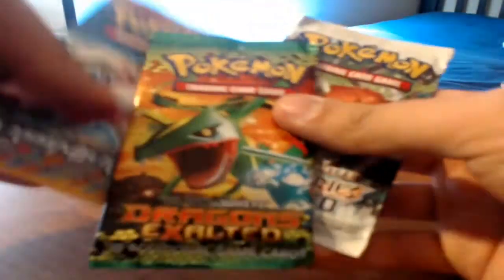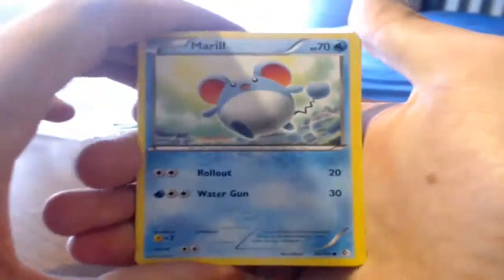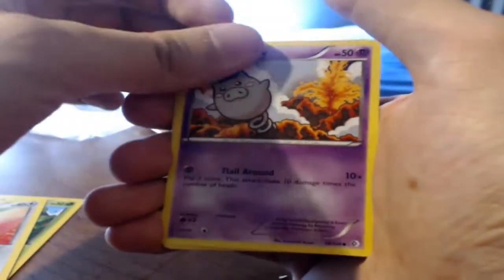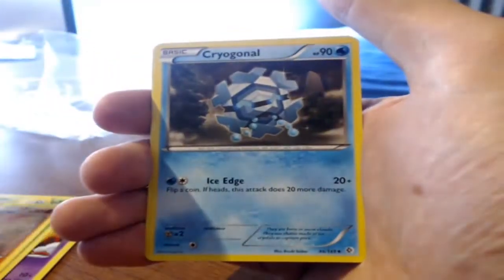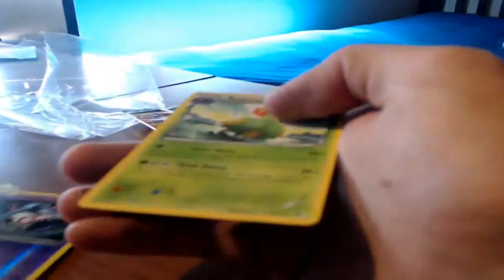We have Dragons Exalted, Boundaries Crossed, and Plasma Blast. I'm going to start off with Boundaries Crossed. These packs seem really weird to me. Let's see what we got: a Meryl, Togepi, Spoink, Pokeball, Gloom, Sandslash, Cryogonal, Duskull. The reverse and the rare is a Blossom non-holo rare.